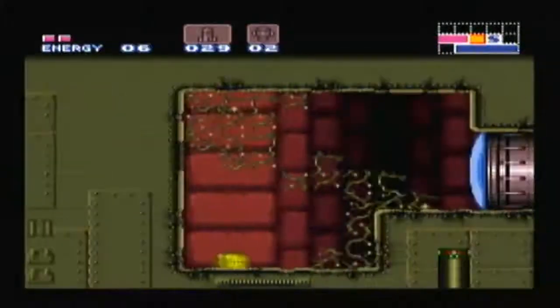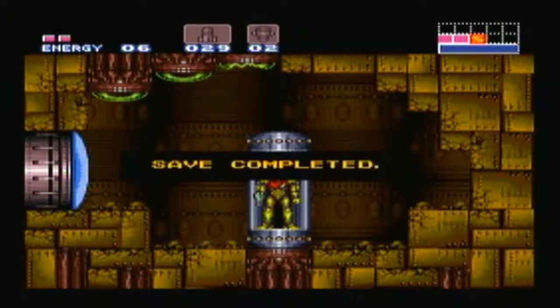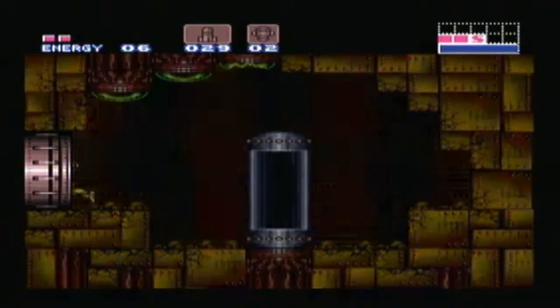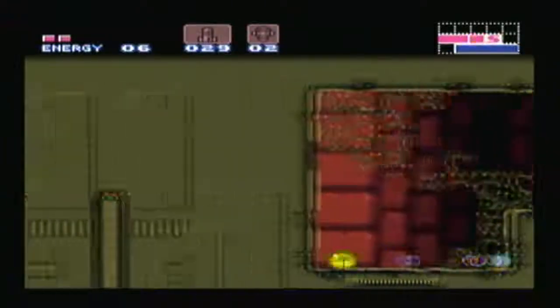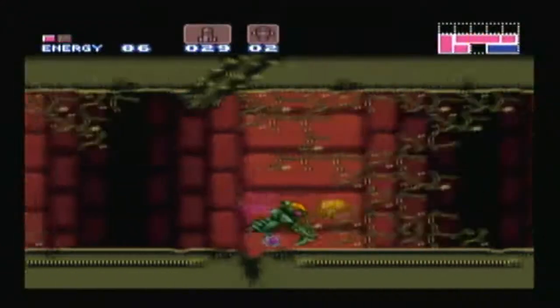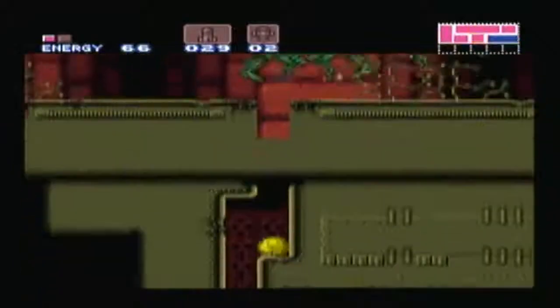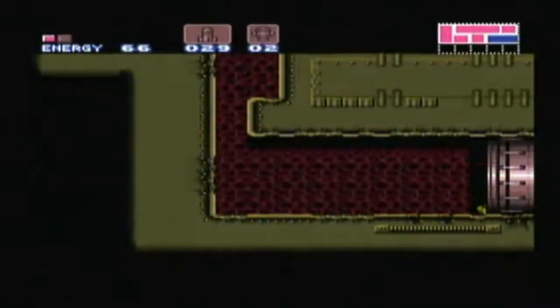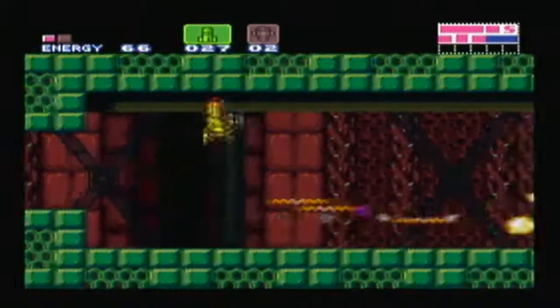Save point — I would very much like to save, thank you. Now the obvious progression would be to go down, which for some reason doesn't seem to be here. This should be a crack in the floor. The keyhunters are back. Space pirates once again — these ones can block your power beams so just go straight for the missiles.